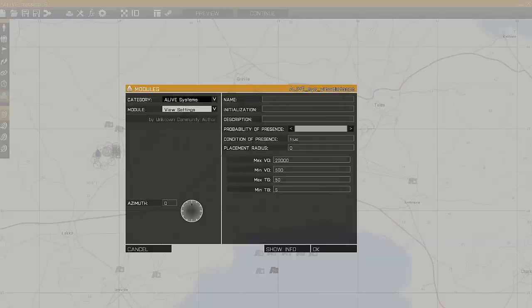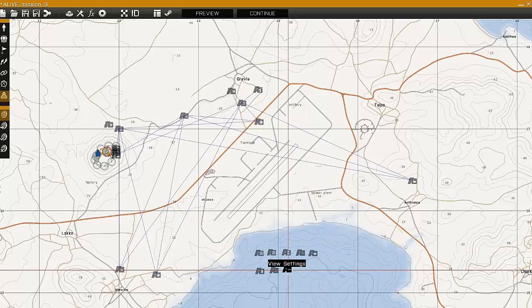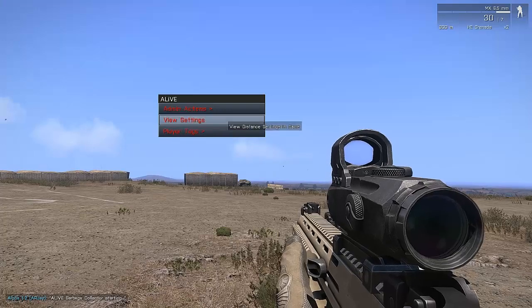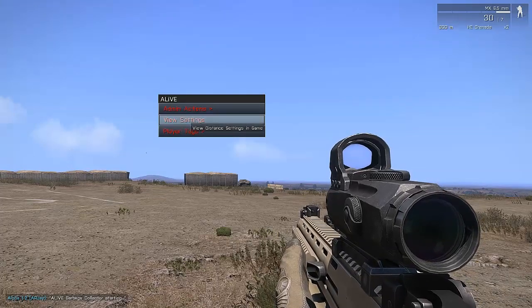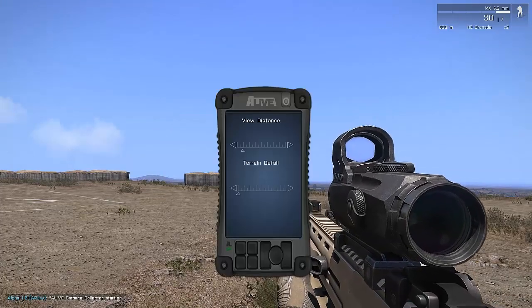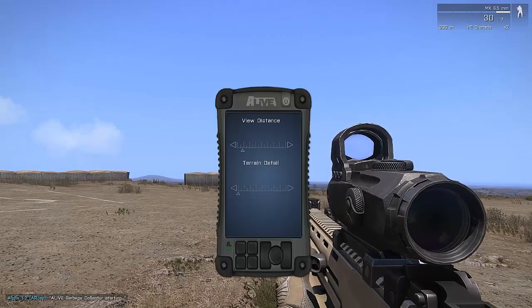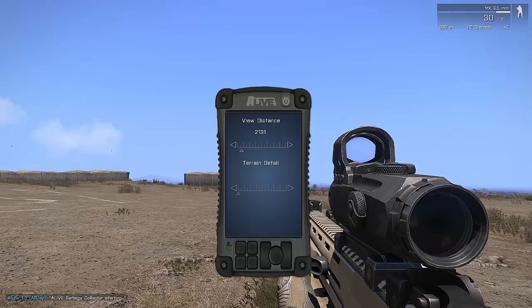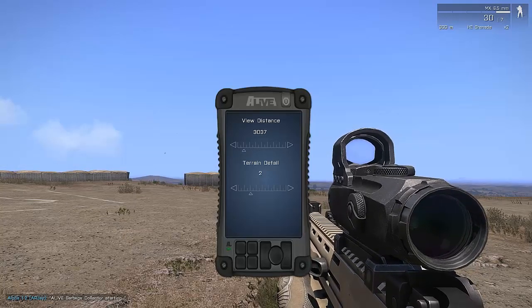And finally the ViewSettings module. This gives players the chance to be able to change their ViewSettings in the mission. You can see when I bring up my menu I've now got the ViewSettings option. If I click on that it will bring up the PDA where I can change the terrain, ViewDistance and Detail settings.